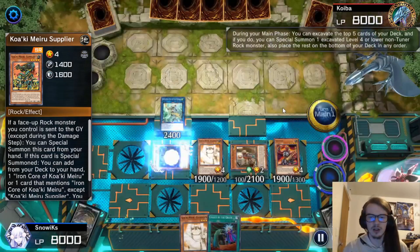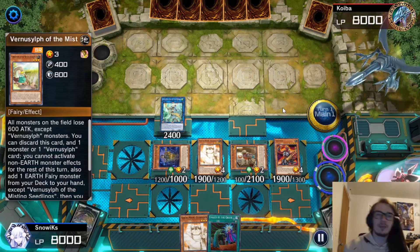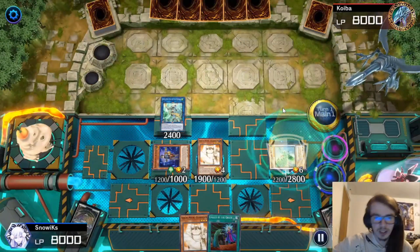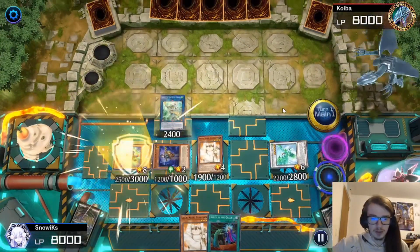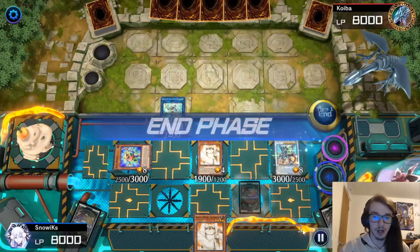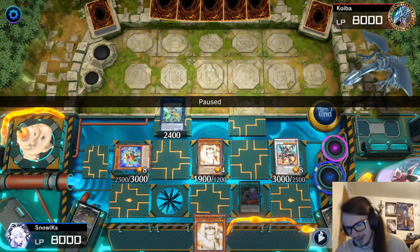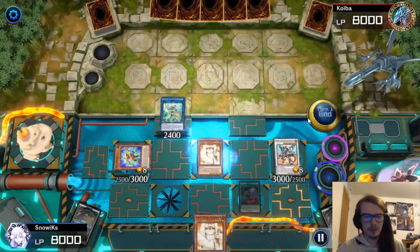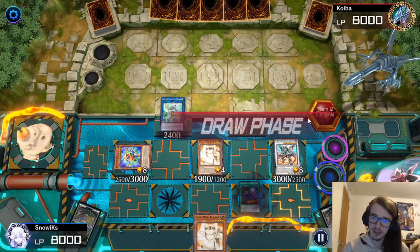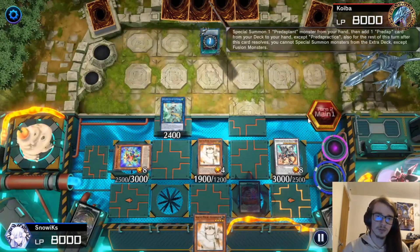We activate Seeker's effect, and — whiff, because of course that's what happens with Seeker. We go Raptite, realize we can't activate its effect, go for Block Dragon, and then make Boreload Savage — forgetting again that it doesn't activate under Vernisylf lock. We set the Call By and pass, revealing the Kuwakimaru Guardian. We have a lot of monster negates and a Call By, so let's hope they're on something that requires monster negates.